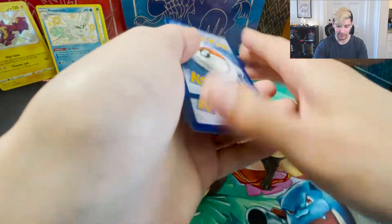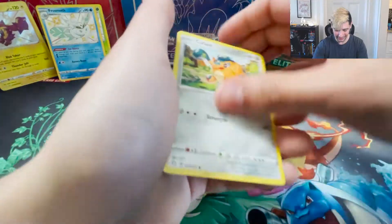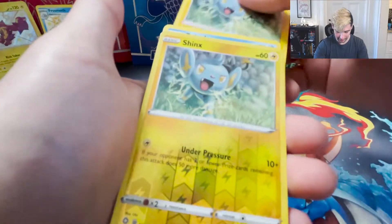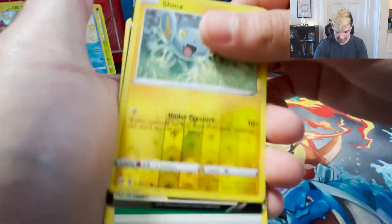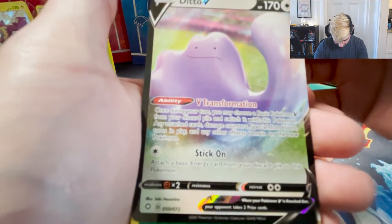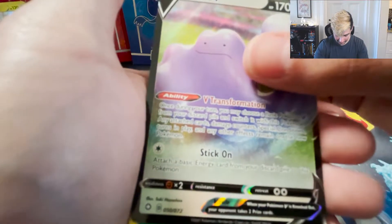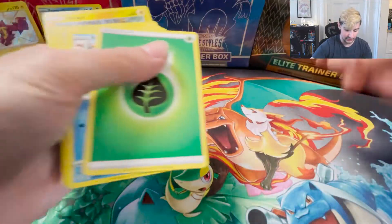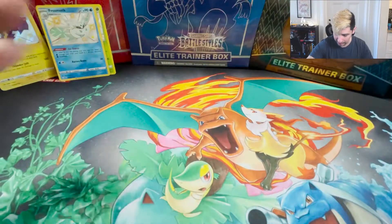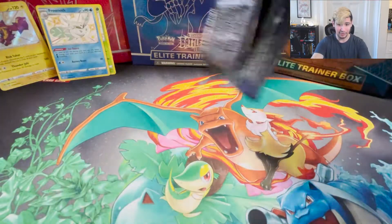Cacnea, Cute Fin, Buizel, Spinarak, Shinx, and the rare is a Ditto-V - normal version. He has a transformation ability versus an attack, compared to the Ditto Vmax which has it as an attack. Interesting. And then Ball Guy, Tropius - we'll dump those. We're getting down to the wire here, guys.